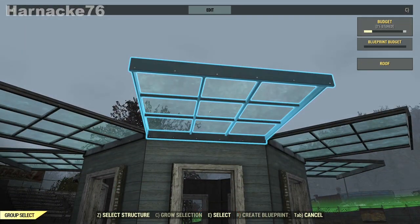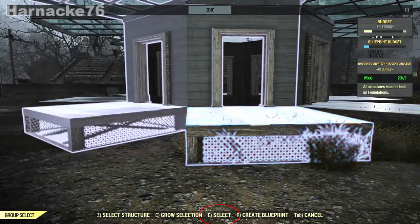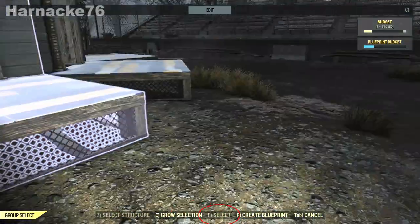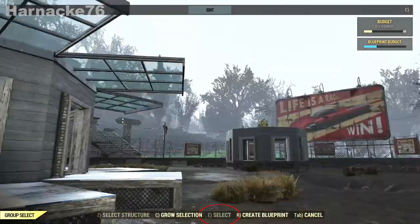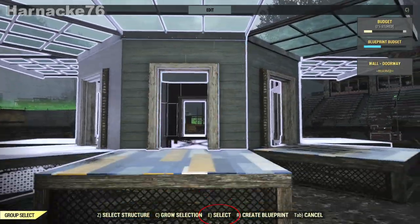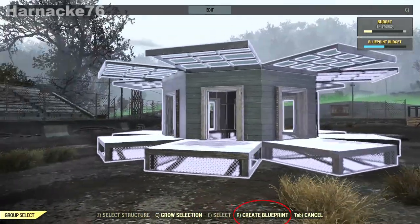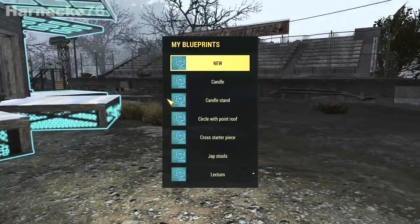Now we can go ahead and make the blueprint by pressing E to select each piece and making sure they all turn white. If you're on a console instead of a PC, just look at the bottom of the screen where I have circled the letter E and check what your key or button should be. Just double-check that you have selected each and every piece — they should all be white. Once you're sure, save it as a blueprint.